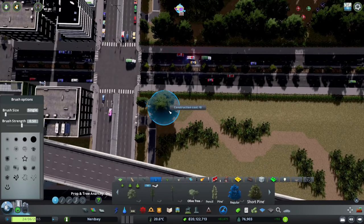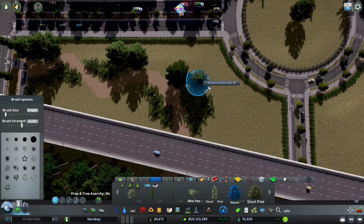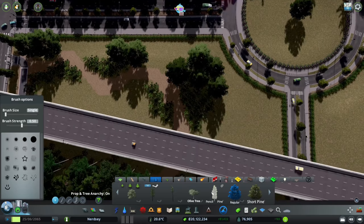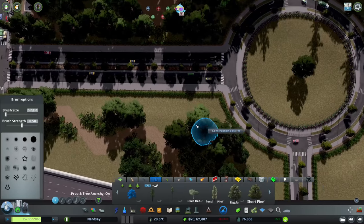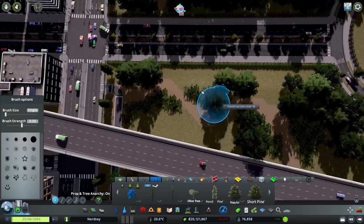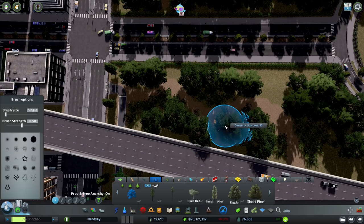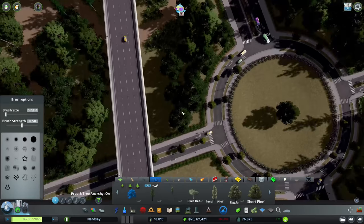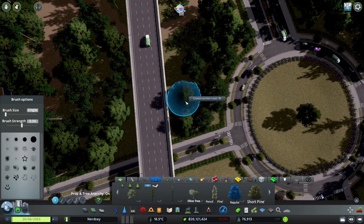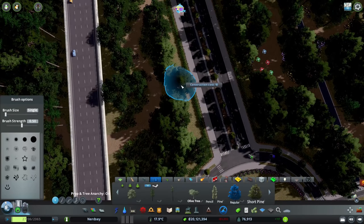I'm making this super dense because I do want to expand the city a little bit further, and I do want to make sure that in the middle of it you have this beautiful expanse of really dense trees. I want this to be like the lungs of the city — to counteract all of the pollution coming out of the city. It's the lungs of Nerdsy — that's kind of the way I look at this park right here.